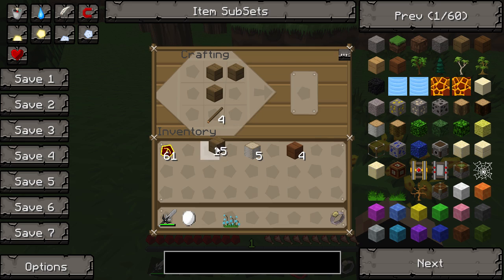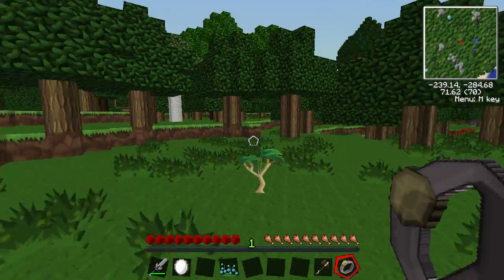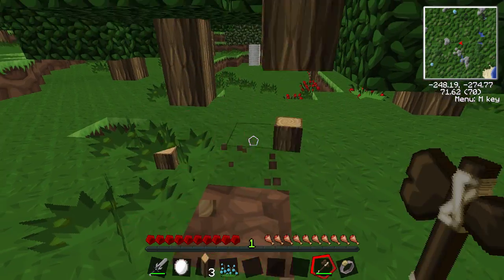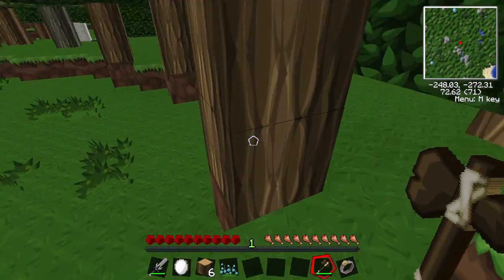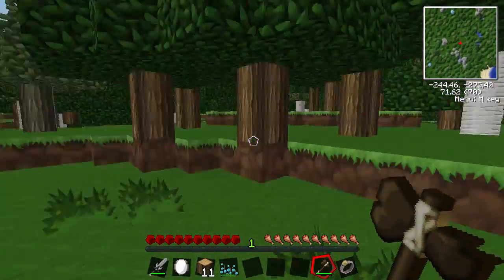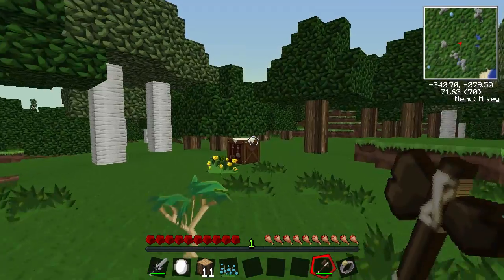Let's get rid of some of these trees that we don't need. All these ones you don't really need because there are so many of them. I've actually got Tree Capitator installed, so it's just chopping them all down in one go.